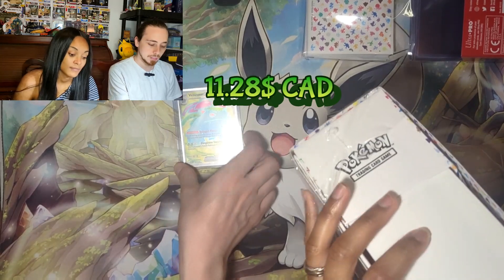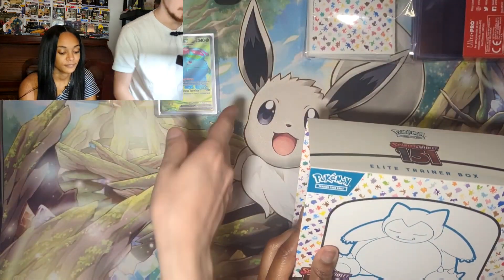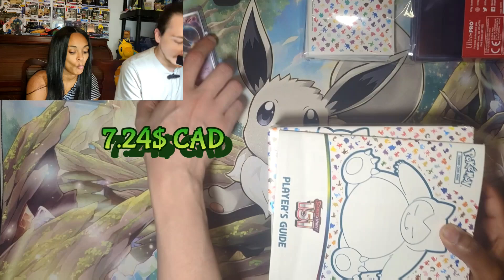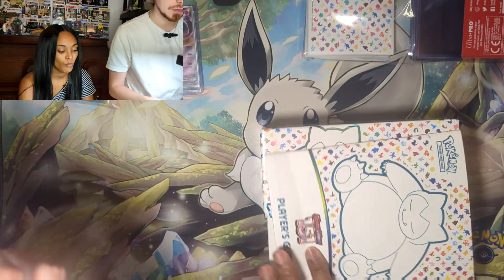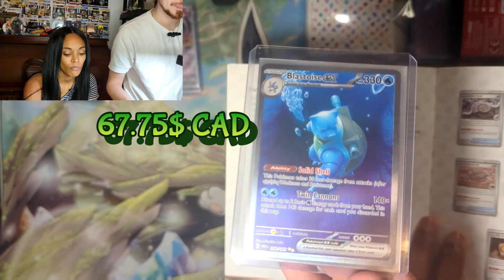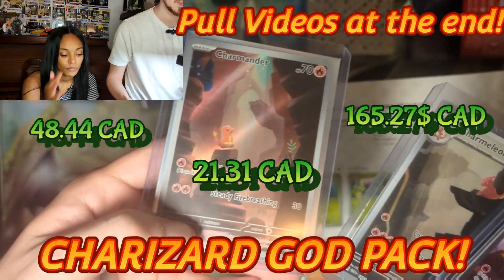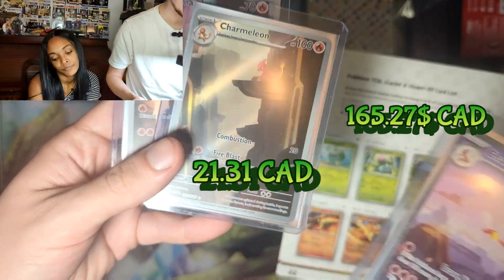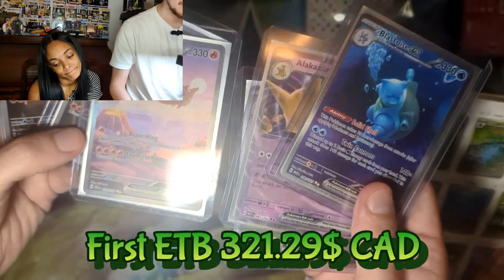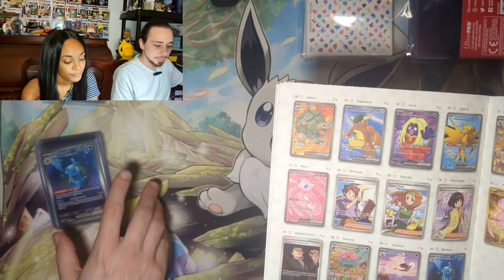In my last ETB I got the Venusaur EX full art, the Alakazam EX, and five non-holos in the first pack — so nothing in the first five packs. Then I got the Blastoise, a god pack with Charmander, Charmeleon, and Charizard EX. So in one ETB I got the two Special Illustration Rares and six hits, plus some holo energies.